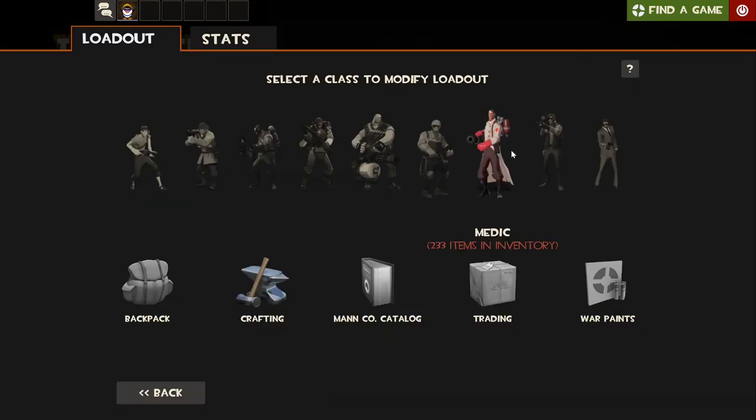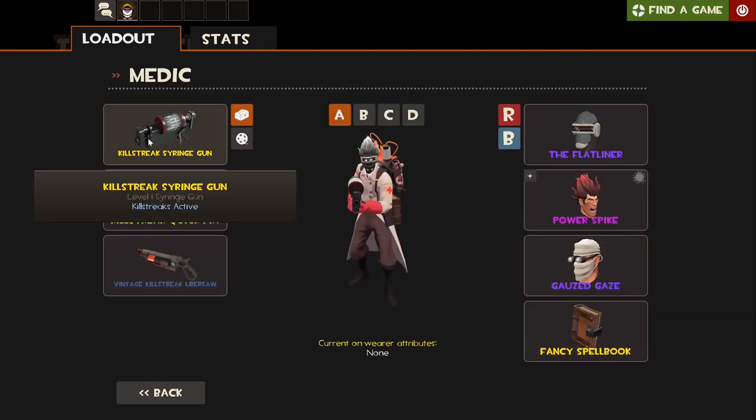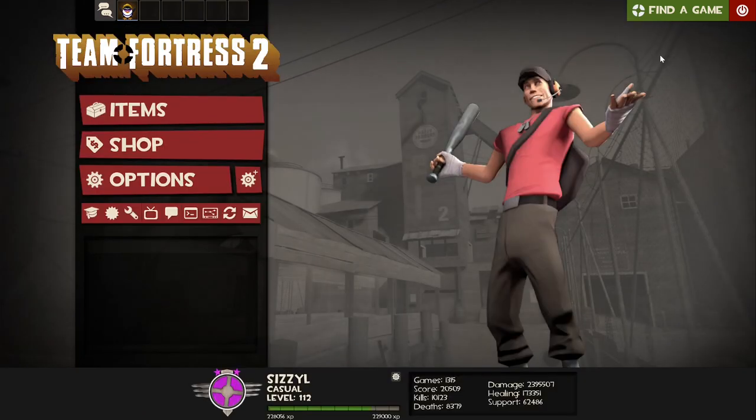Hey, what's poppin guys, Sizzle here back again testing out the TF2 Arsenal, where we test out every single weapon to see what they have to offer. This episode we're using the Syringe Gun, the Medic's default primary, and I got a killstreak version I'm gonna be using instead.